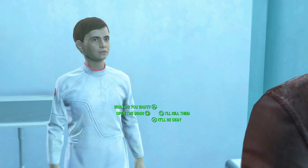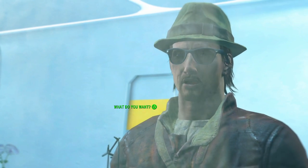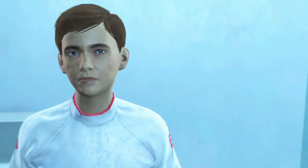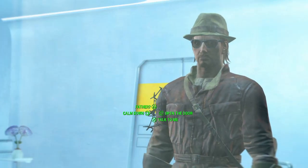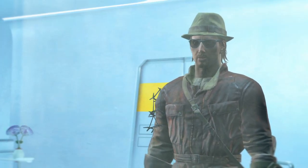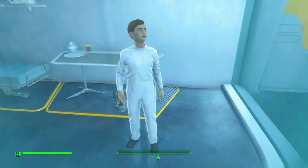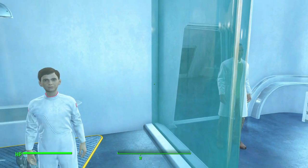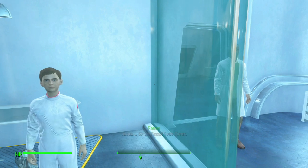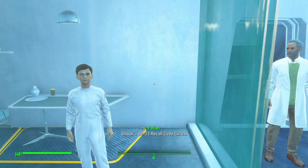Child: "Father? Father!" Player: "What do you want? What do you want me to do, Sean? What can I do?" Child: "I don't know — you go away." Player: "Calm down, Sean. Please calm down, I'll get you out of there." Child: "Father! Help me, he's trying to take me! Father help me!" Father speaks the recall code: "S923, S923 — recall code S923, recall code SIRUS."